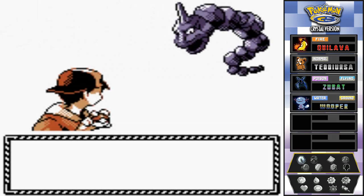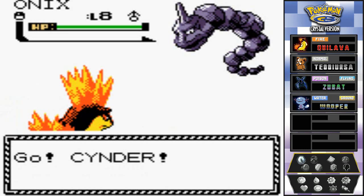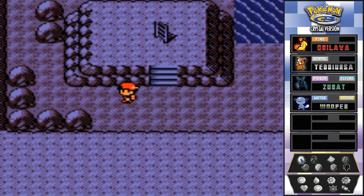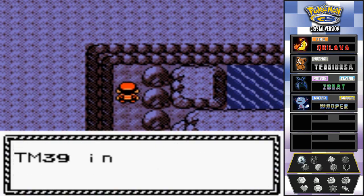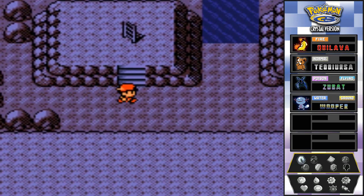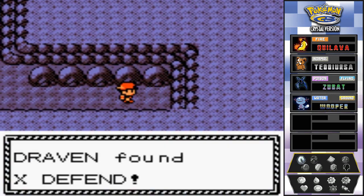An Onyx! You can capture Onixes right here but I already got one. I actually debated having an Onyx on my team. We also found TM39, which is Swift. We can't go further right now since we don't have surf, and there's an X Defend here - good items.